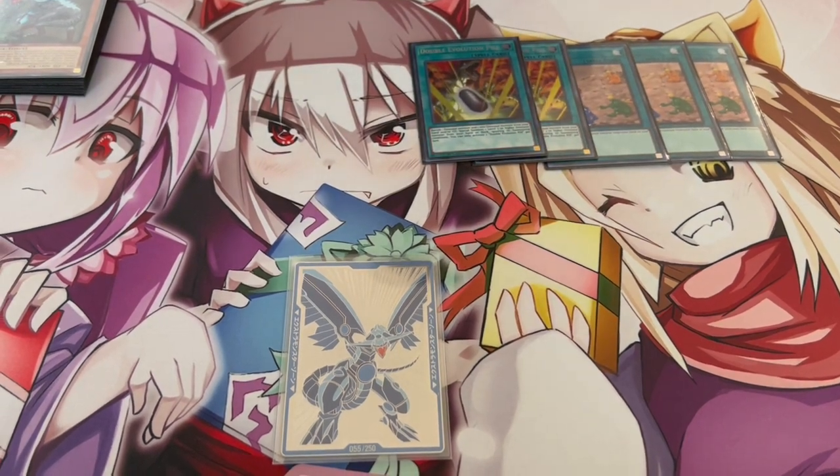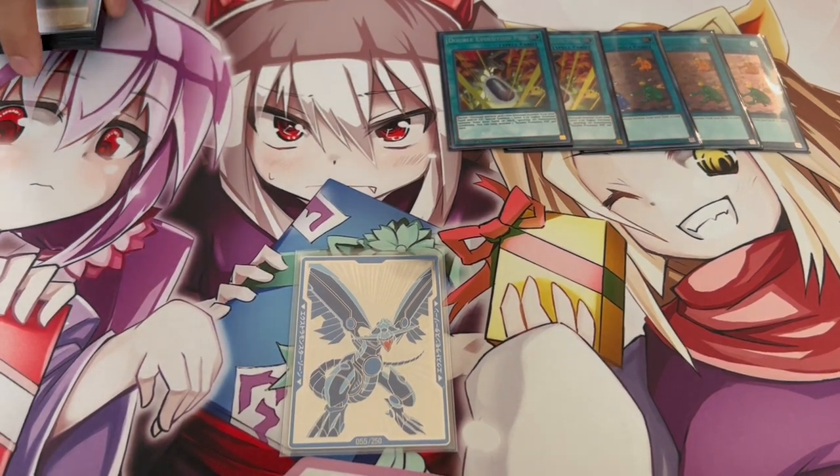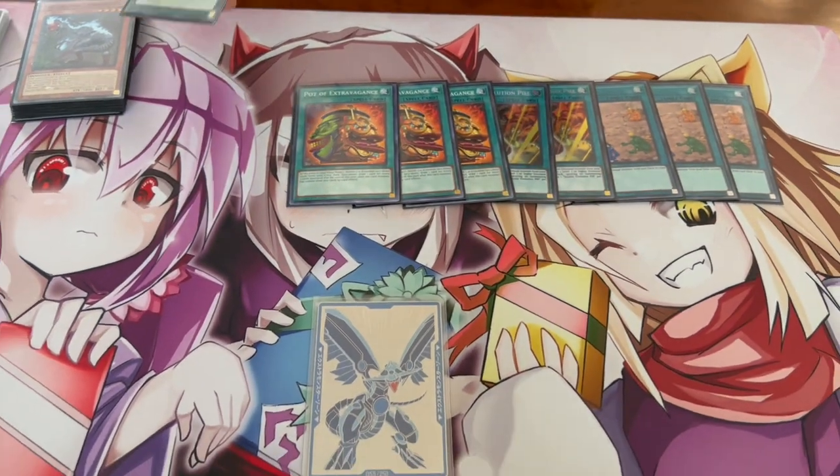Two Double Evolution Pill — this card is really powerful; it gets to your Conductor and Tyrannosaur. It also gets to Pangatops if you need it, which can be spicy, though most of the time it's just Conductor and OTK fodder. Playing three Extravagance — the reason you're playing Extravagance over Prosperity is because you want to OTK. There are times you can OTK with Prosperity but it's very rare and convoluted. You want to OTK as consistently as possible and also have as many cards in hand as possible. Extravagance is really important, and luckily in this deck, since it's not a combo-based deck like Scrap, you're not worried about banishing from your extra deck.